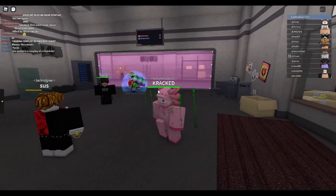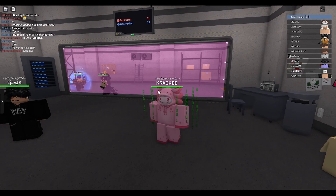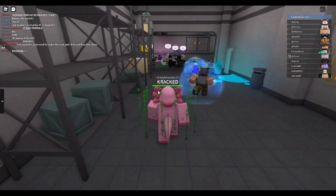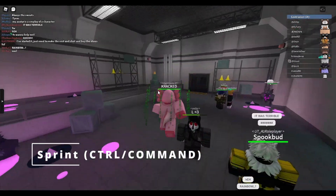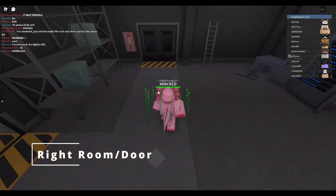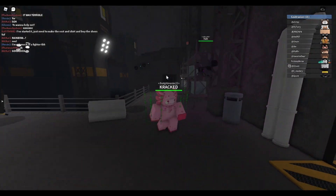I'm in a public server so it might be a little harder to do my thing. Walk around here and don't sprint — you want to come over to the right room right here, not the left room, the right room. You see this door?